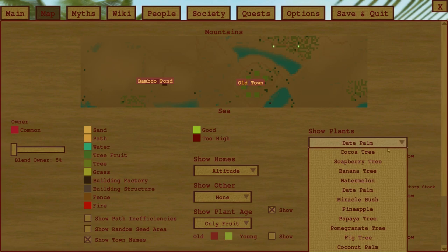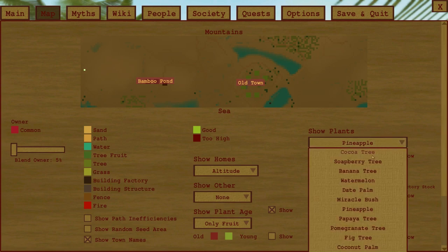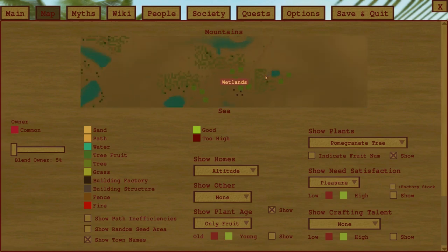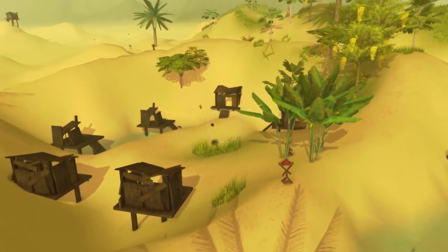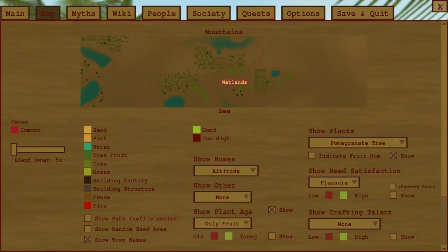There's no pineapple trees anywhere near here — pineapples aren't that important right now though. Pomegranate trees are pretty much the same — there's hardly any anywhere. Pomegranates, weirdly enough, can actually be anywhere flat, so you'd have thought there'd be more. This village is actually doing okay in theory.